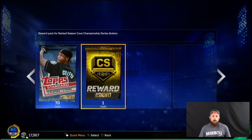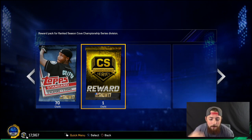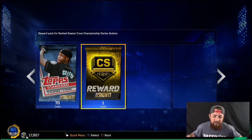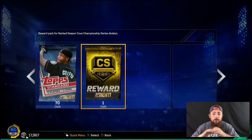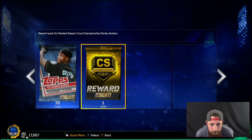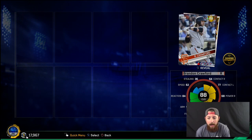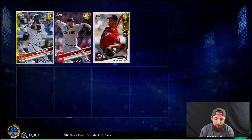Here we go — we're going to rip into the championship series pack. If you guys still haven't liked the video, send me some luck. 1,000 likes. Let's see if we get 2,000 likes on this video. I have no idea what you get in these packs — I know you get a guaranteed gold, but maybe two. Let's see. Okay, we do get two golds. All right — Brandon Crawford. Not bad. Cody Allen. And then Doug Pfister. So we pulled seven golds and one diamond overall.